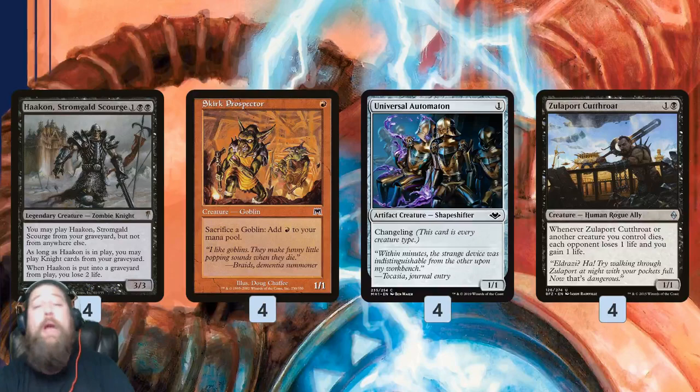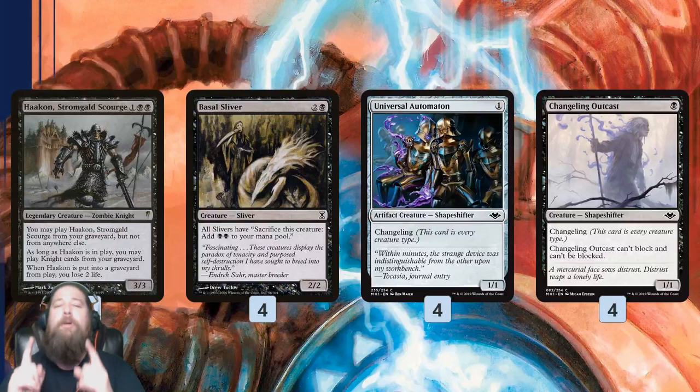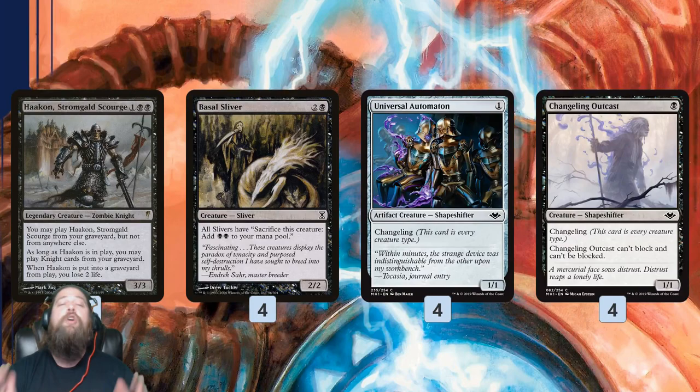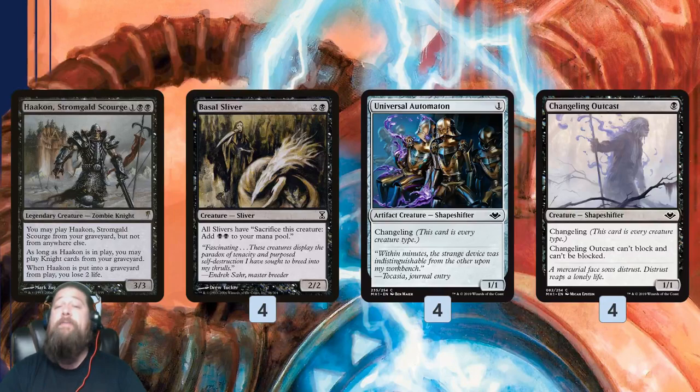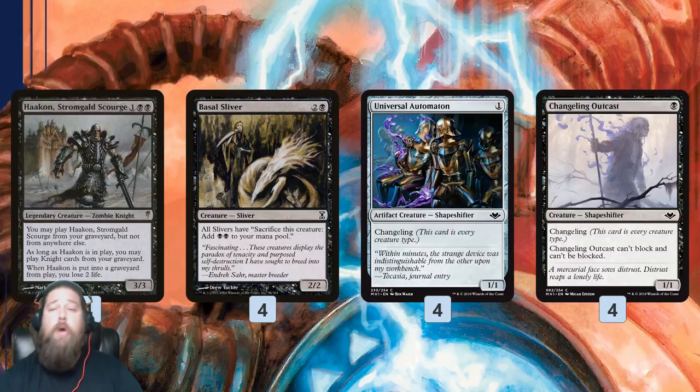Pretty straightforward, using the Knight slash Goblin aspect of Universal Automation. Number two is even more fun. We have Basal Sliver — it's kind of like a Super Skirk Prospector. We can sacrifice a Sliver to add two black mana. We still have Universal Automation, and we also have Changeling Outcast, which doesn't work with Skirk Prospector but does work with Basal Sliver. So if we get Hakann, Basal Sliver, and either one of these shapeshifters, we have infinite mana. We sacrifice the shapeshifter, which is a Sliver, to make two mana, then recast it thanks to Hakann for one mana — two, one, two, one — giving us infinite black mana.